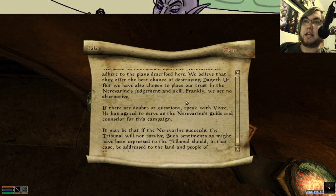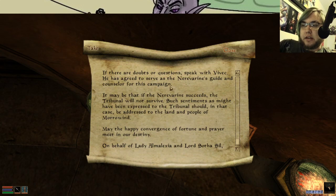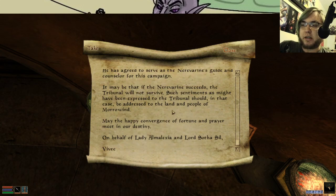This is something that Vivek allegedly historically did — he was Nerevar's counselor and guide for the time when Nerevar was hortator of the Great Houses and friends with all the Ashlanders. But in the 36 Lessons of Vivek, Vivek practically raises the man. And at one point, Nerevar even says that he is the strongest of Vivek's sons. It may be that if the Nerevarine succeeds, the Tribunal will not survive. May our happy convergence of fortune and prayer meet and destiny. On behalf of Lady Almalexia and Lord Sotha Sil — Vivek.